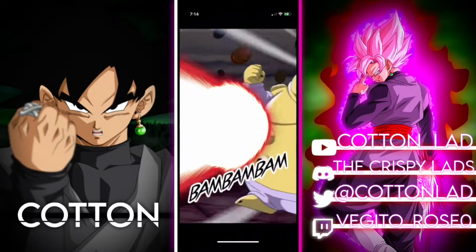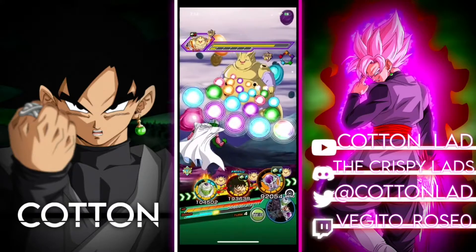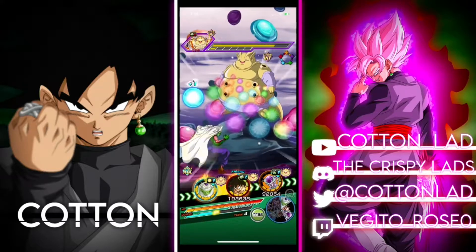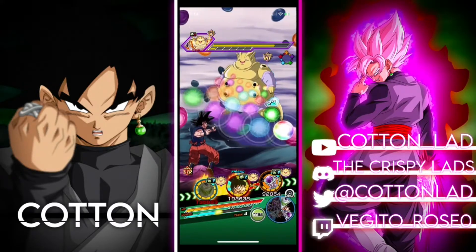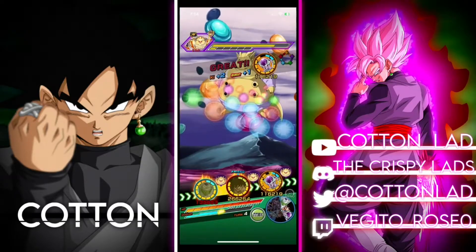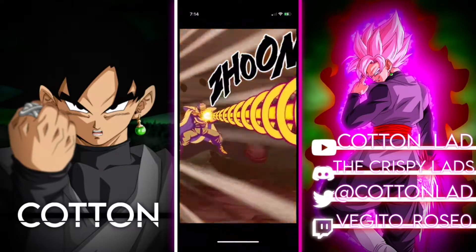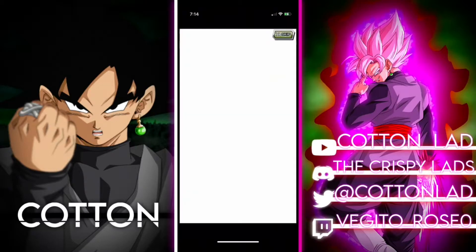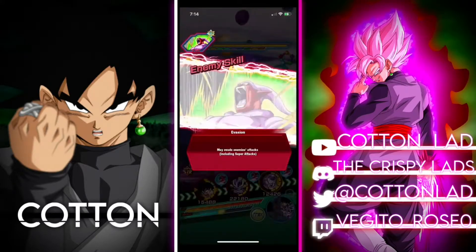Pretty good attack stat from him, considering he has nothing in the Hidden Potential system. I'm going to try to float off this Frieza because I think he'll be able to share some links with the LR. I also brought this Piccolo unit — I have him rainbowed, but I never use him. He is a free-to-play rainbow unit you can easily farm up, but man, do I never use him.